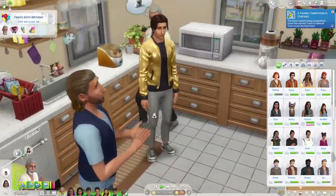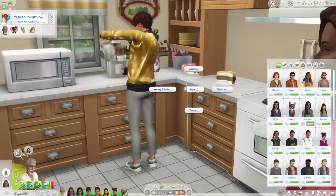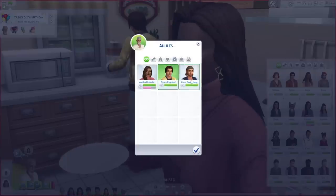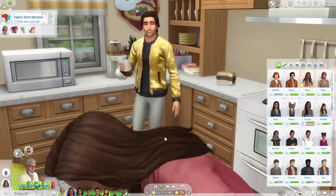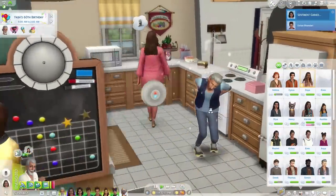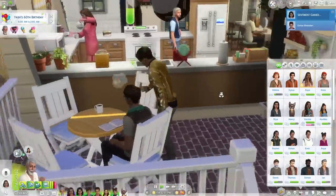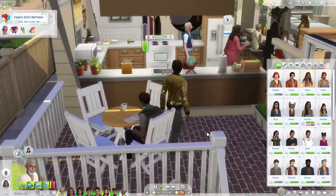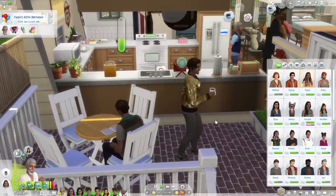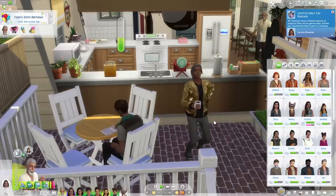Did you see them both age up? Now we have two adult friends. I kind of want them to age up into an elder with Yash just so it can all be cohesive — he can have old friends. And there we go — we have old Nox and an old Cyrus. That's how I keep up with the aging — I age them up at the birthday party as well.